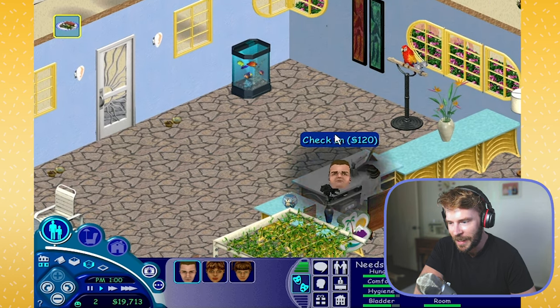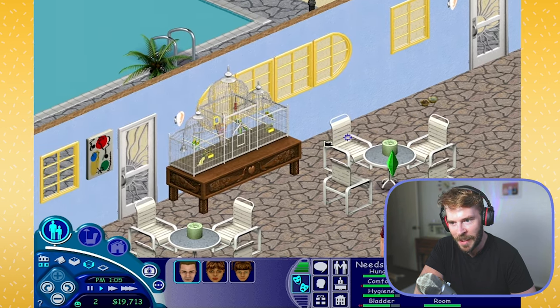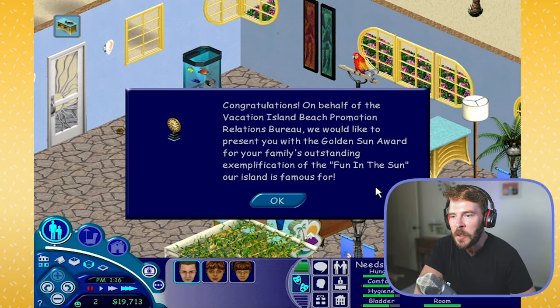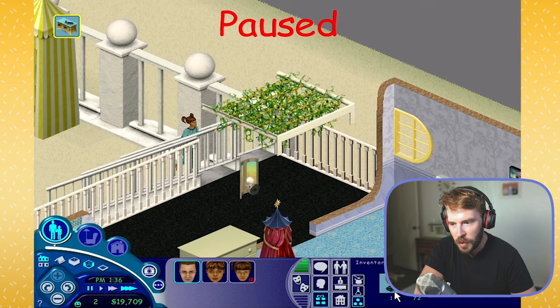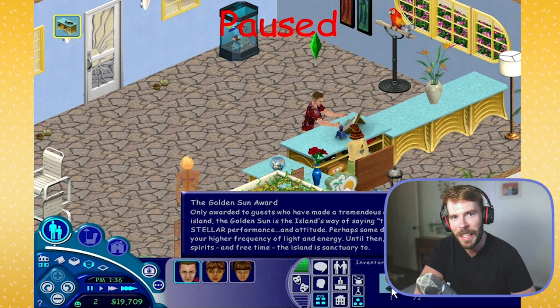We're going to go ahead and check in - also 120 simoleons a night. We got an award! "Congratulations - on behalf of Vacation Island Beach Promotion Relations Bureau, we would like to present you with the Golden Sun Award for your family's outstanding exemplification of the fun in the sun our island is famous for." Martin has the Golden Sun Award. I believe we'll be able to put it on display once we get home.